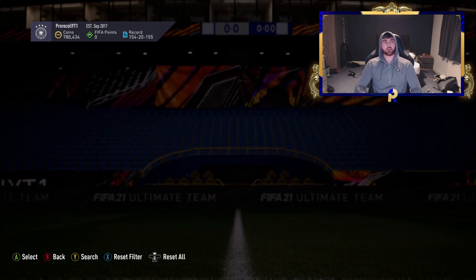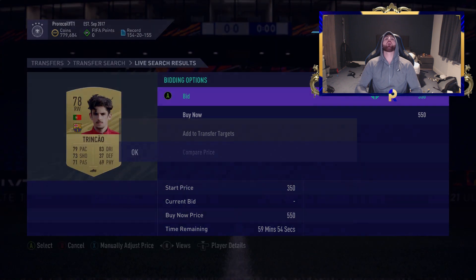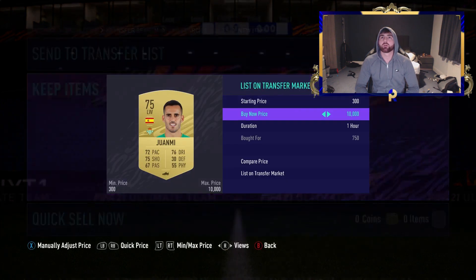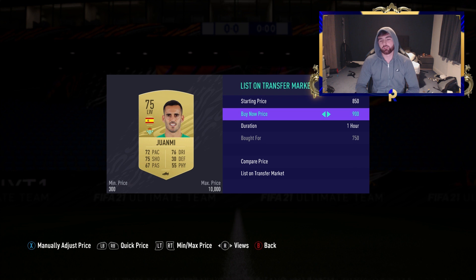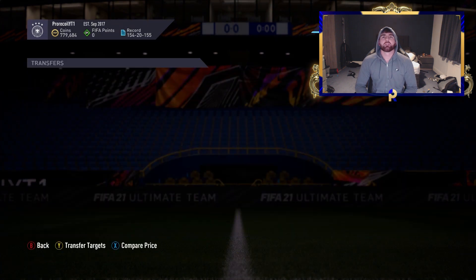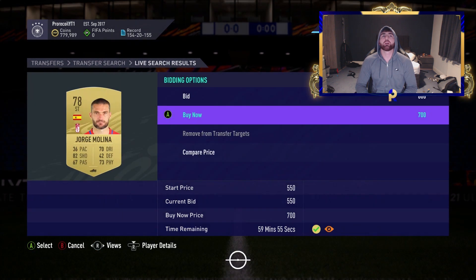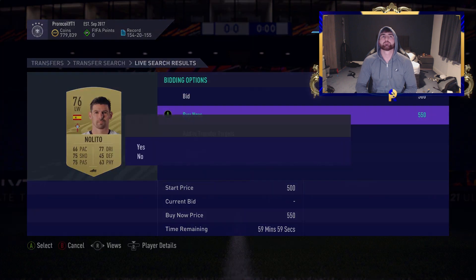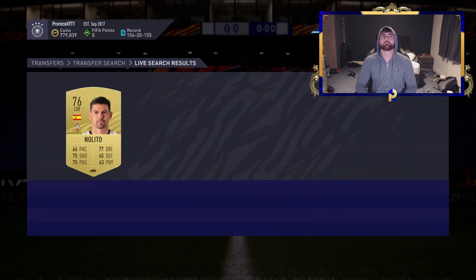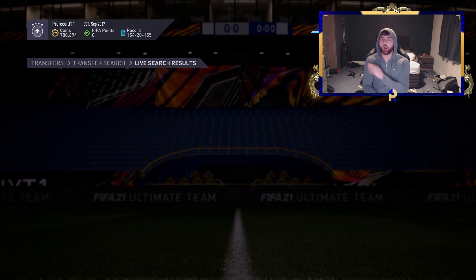If you want to get a little bit better coins, scope outside the prem and go for other leagues. Yes the prem is higher but there are so many more people on it. I'm going to step back and bang some snipes here — let's try the compare price method on this one. You guys saw it work on the other method — let's see if we can do it again.